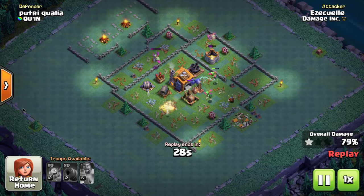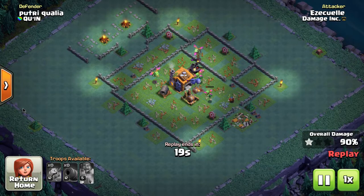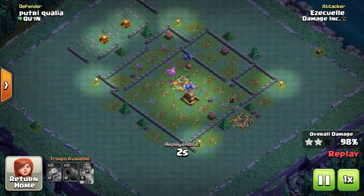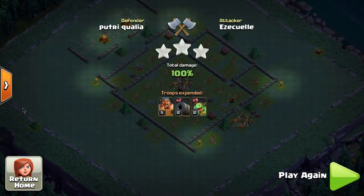Liam has maxed out night witches, which means the abilities are maxed out for the game right now. If you check out the website at clashmadeeasy.com, we have a bunch of levels listed that aren't in the game yet, so you can see these troops are going to go way up. Right now I believe the night witch maxes out at level 14.